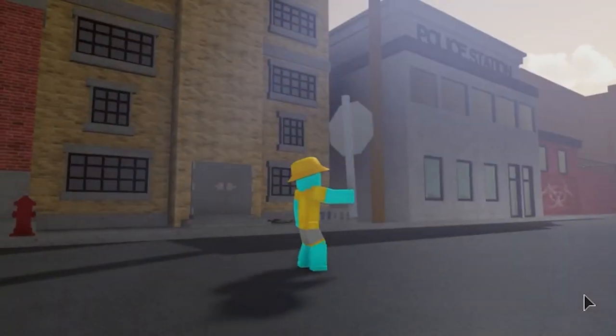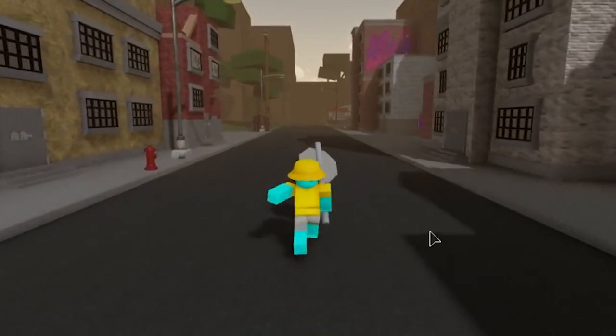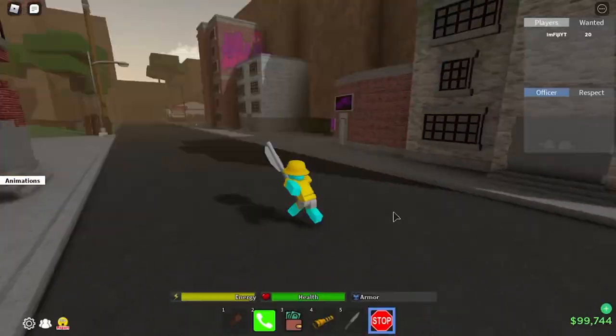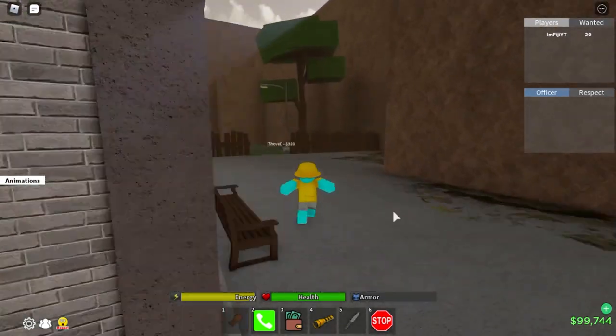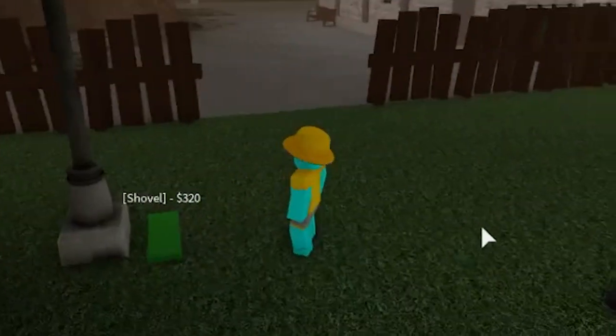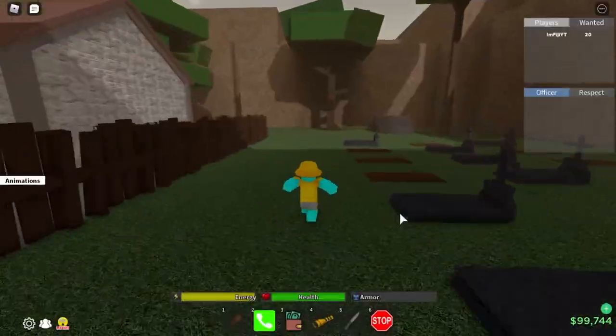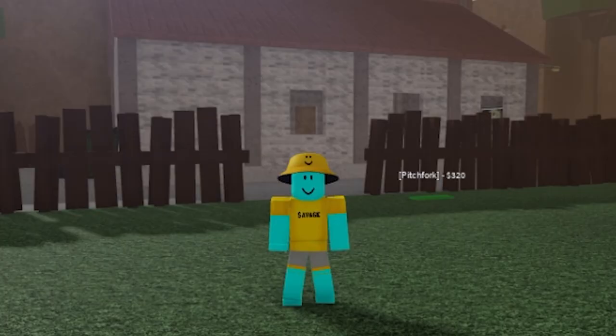From here, as you can see — police station, fire department — we're about to find ourselves a shovel and the pitchfork. You come to the church, boom, there's a shovel right here. Come around back, boom — pitchfork. Those are all the melee weapons in the hood. Let's move on to tier one guns.